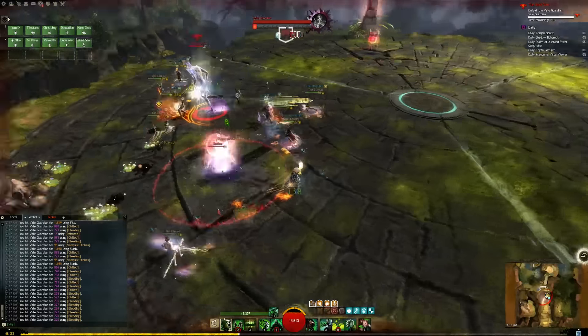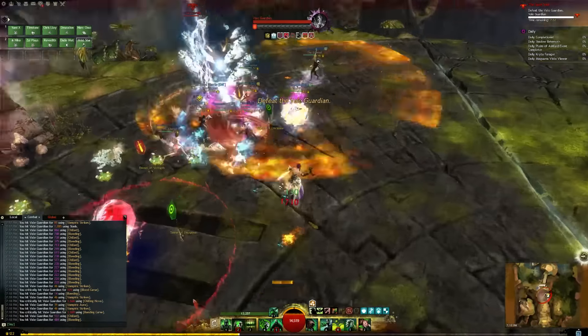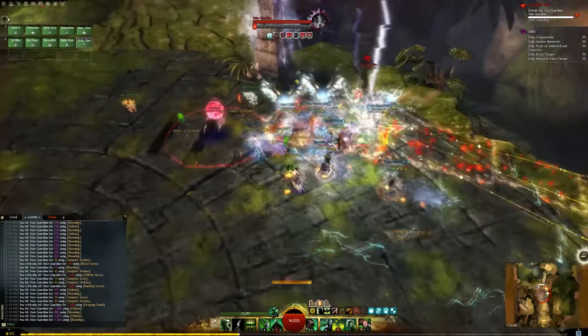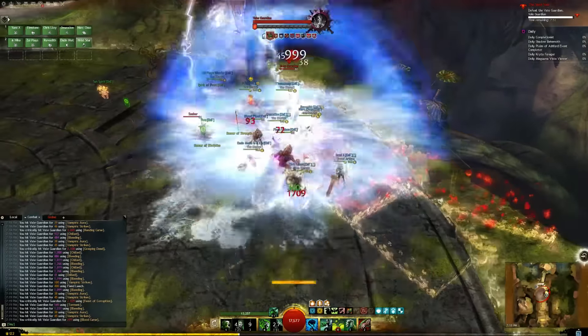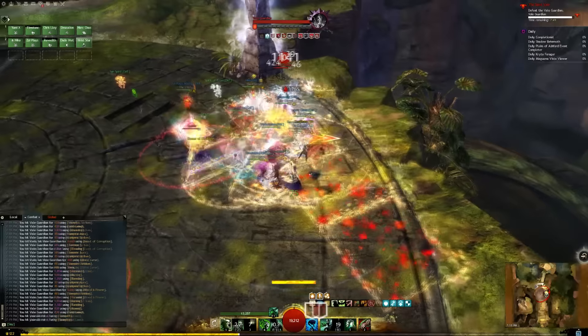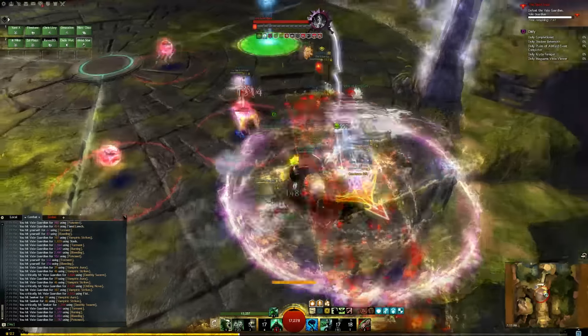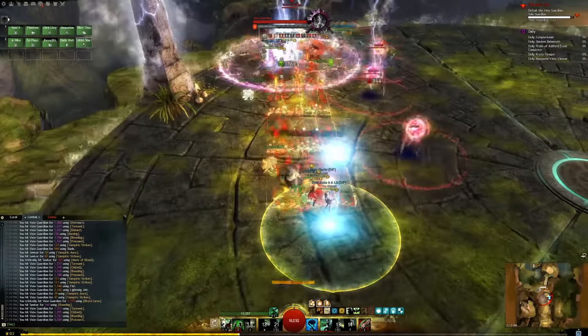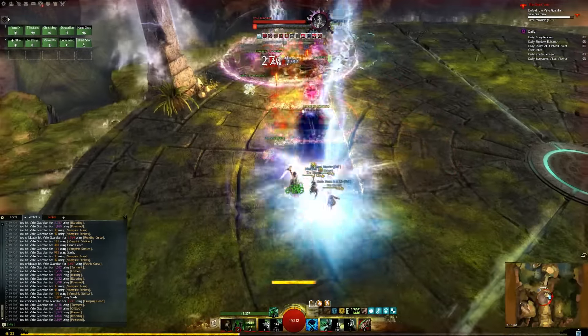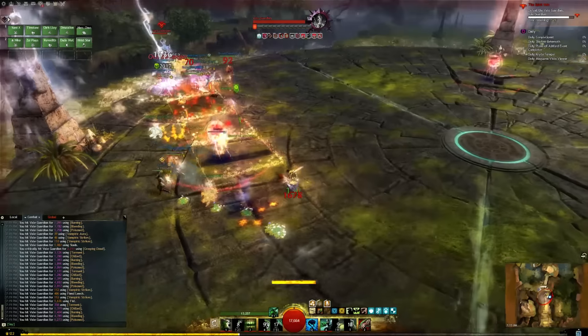Hi everyone, DKz here, bringing you a Necromancer's perspective of a Val Guardian kill. As a Scepter Dagger Necromancer, I have pretty decent ranged DPS, and so I am a member of the ranged team, which is responsible for standing in the green countdown AoEs that spawn periodically through this fight.